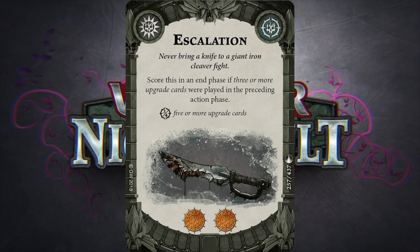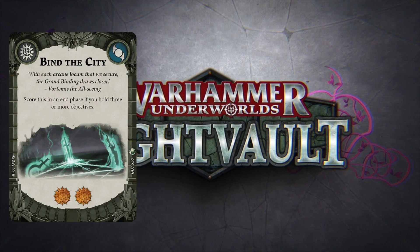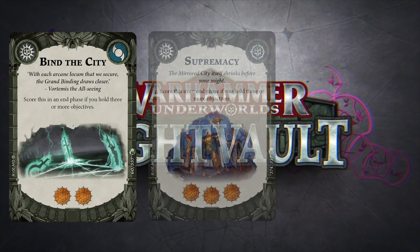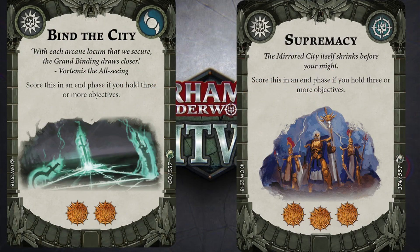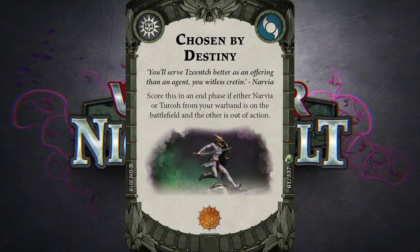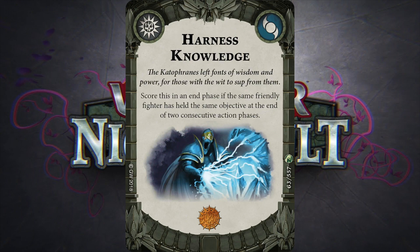I need a Plan B for glory early on, so I've included Binding the City — the Eyes of the Nine's lower equivalent of Supremacy, worth two glory like Our Only Way Out. I've also got Supremacy in there. Chosen by Destiny is another Eyes-specific card: if either Navier or Turosh are removed, you score glory for the other one. Harshest Knowledge scores at end phase if the same friendly fighter has held the same objective at the end of two consecutive action phases — a specific one, but the Blue Horror getting on an objective is relevant for Silver Tether anyway.